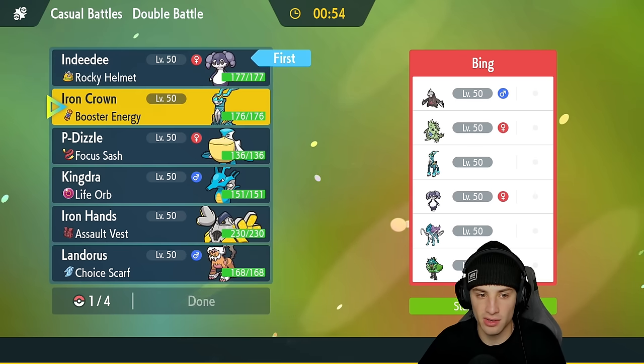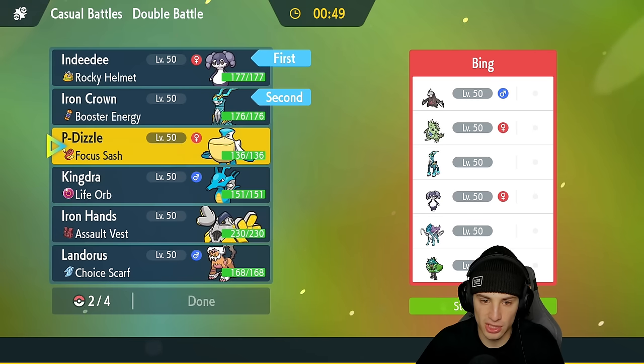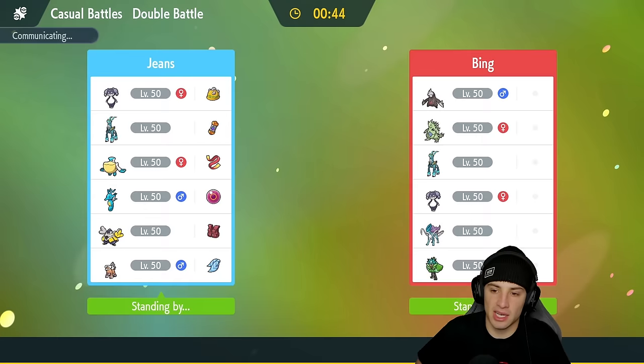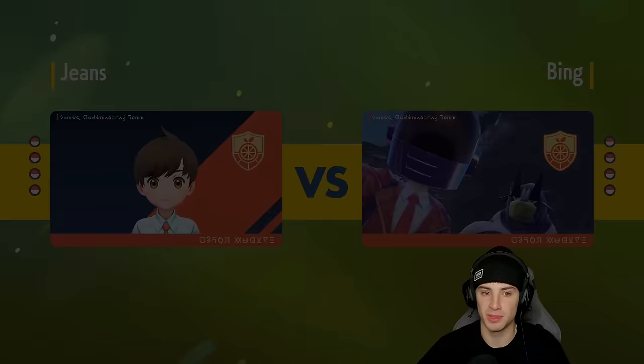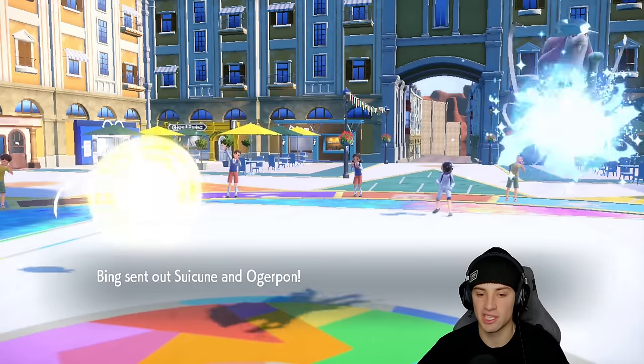I'm thinking we go into Indeedy and Iron Crown as a solid lead, and then bring in our rain squad in the back end to get that weather control. Indeedy and Iron Crown are going to be such a good combo in Regulation F — you can just set Psychic Terrain and use Expanding Force. That combo has been strong ever since Armarouge and Indeedy in Season 1, so now that Iron Crown gets Expanding Force there are going to be a lot of Expanding Force Pokémon.